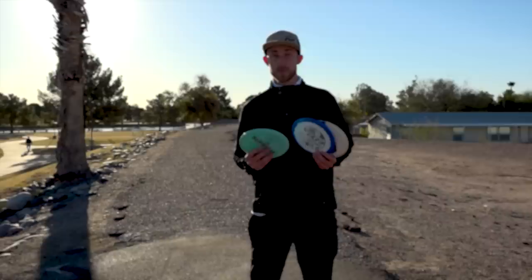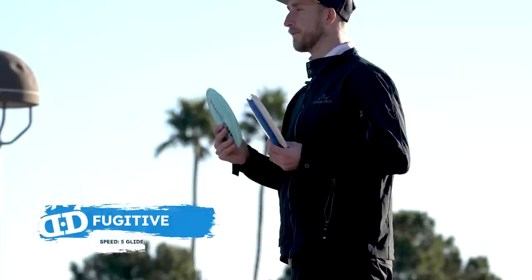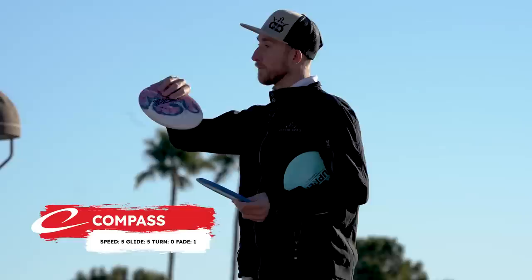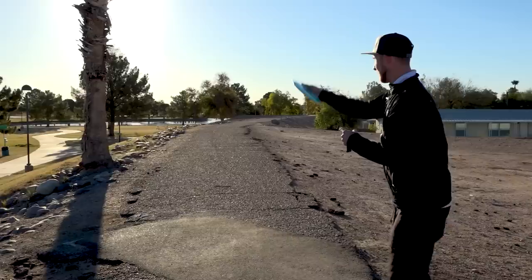Stepping up to this par 3, I'm grabbing three different mid-ranges depending on the wind. First is the Supreme Fugitive — I like it on a nice flex line that hyzers out at the end; it's very torque-resistant for a mid-range. Then the Albert signature series Truss, which is a lot straighter — if I want to throw with a little hyzer, pop up to flat, and just glide, I'll grab the Truss. If there's a tailwind, I'll go with my Gold Line Compass, which is broken in and really hyzer-flips great. Right now we have a little headwind, so that'll keep the Fugitive straighter than normal — I'm going with the Fugitive.